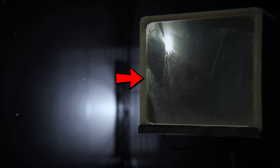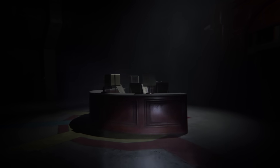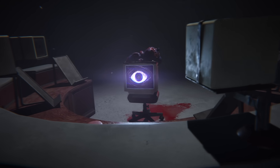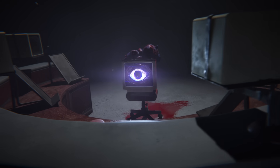Which you might recognize from another one of the Chapter 4 screenshots. As we keep making our journey, a TV can be seen here showing off the CCTV cameras, revealing the same puffy creature from before coming directly our way. Then finally we get a direct view of the player walking towards the lobby where a mysterious TV stands there showing some kind of an eyeball staring directly at us.